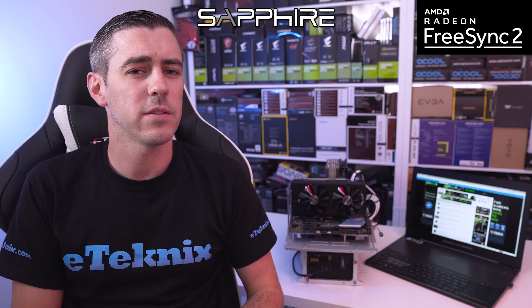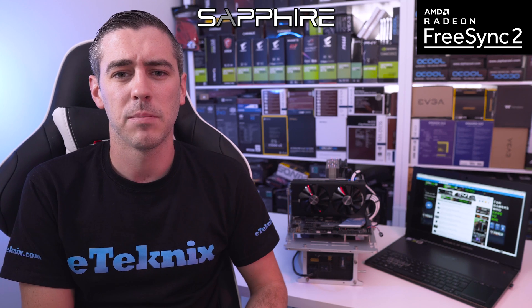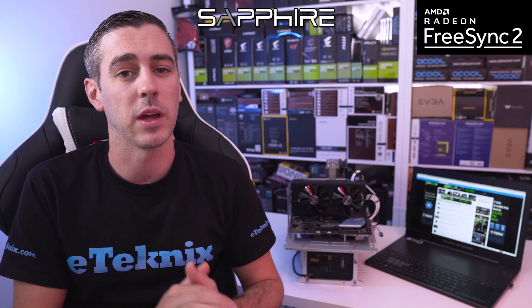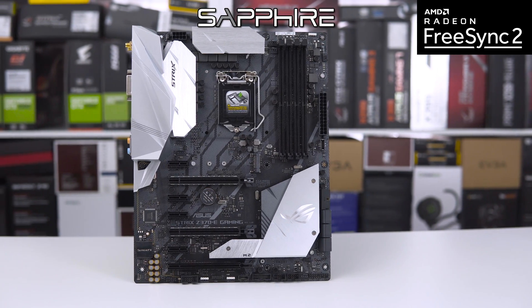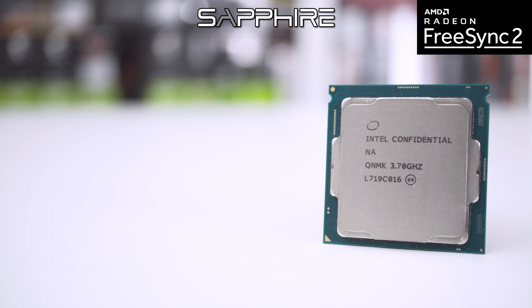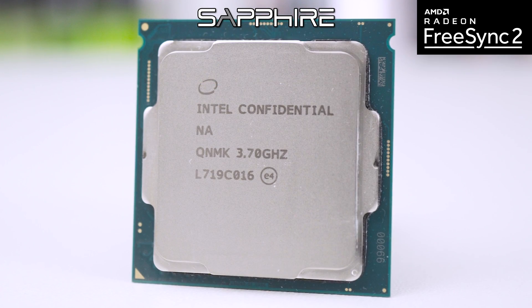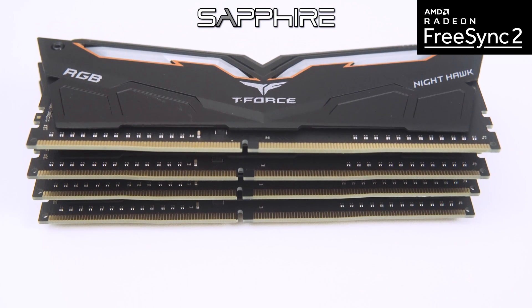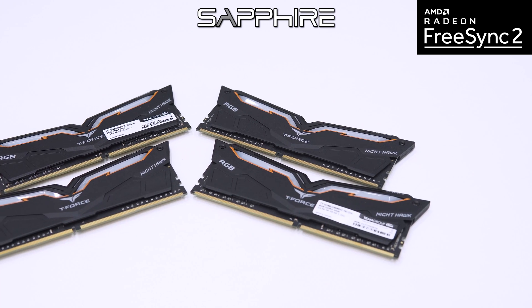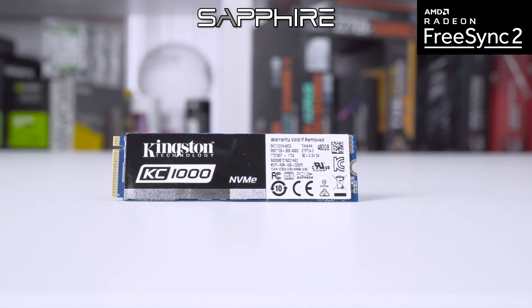AMD Link is especially useful if you don't want to tab out of your game. So with the software to one side — if that kind of thing interests you, it is worth looking into further — we're here for sheer unadulterated performance. But first, let's look at the specs of the system we're testing with. The system has an ASUS Z370 eGaming motherboard with an i7-8700K Intel CPU clocked to 5GHz — overclocked to alleviate any bottleneck and provide more accurate GPU results. It also has 32GB of Team Group Nighthawk RGB DDR4 3000MHz memory and a Kingston KC1000 NVMe SSD for storage.